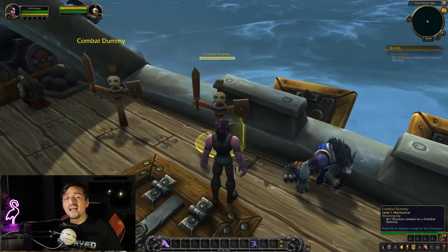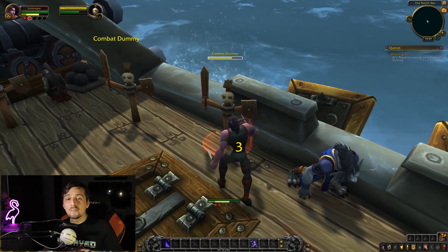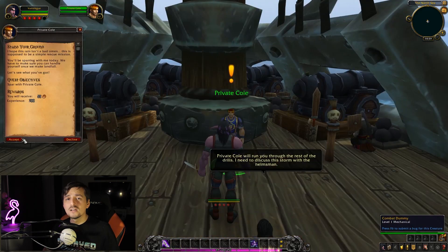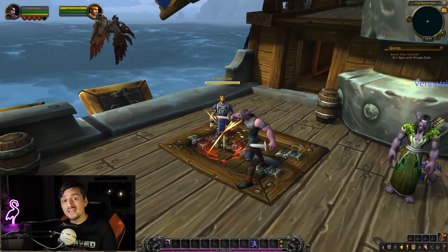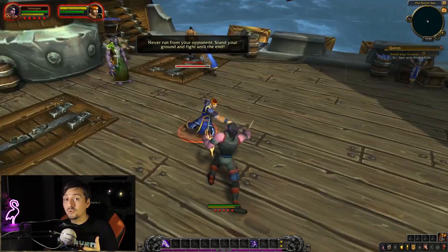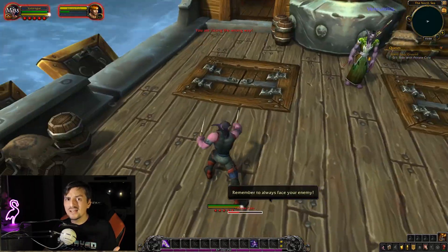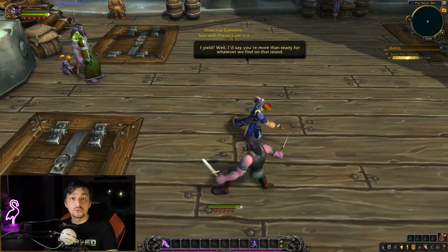The first quest is very simple, and it shows you how to attack by selecting your target and pressing on your abilities. The second quest shows you that when fighting an enemy, you have to always face it. This is a very important lesson, as I see a lot of new players not even realizing you need to face your opponent in order to attack it.